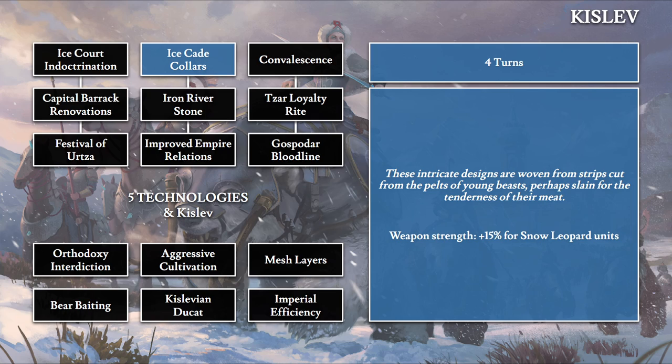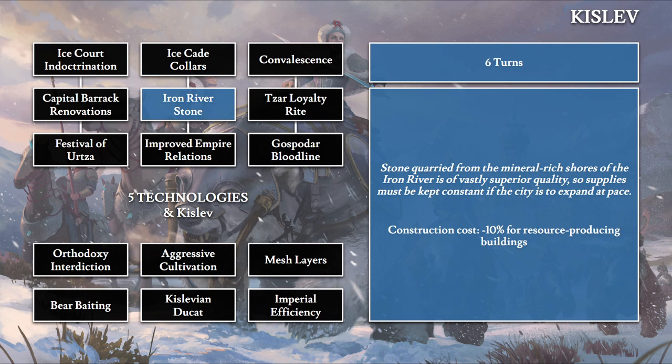Ice-Cut Collars is a four-turn tech: 'These intricate designs are woven from strips cut from the pelts of young beasts, perhaps slain for the tenderness of their meat.' This boosts Snow Leopards with 15% weapon strength by adding a collar onto them. Then Iron River Stone takes six turns and gives a 10% discount to all resource-producing buildings — the special resources you can use for trade, found in cities with unique resource icons.